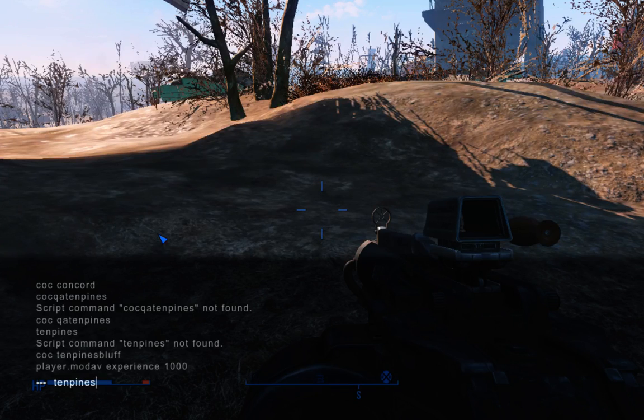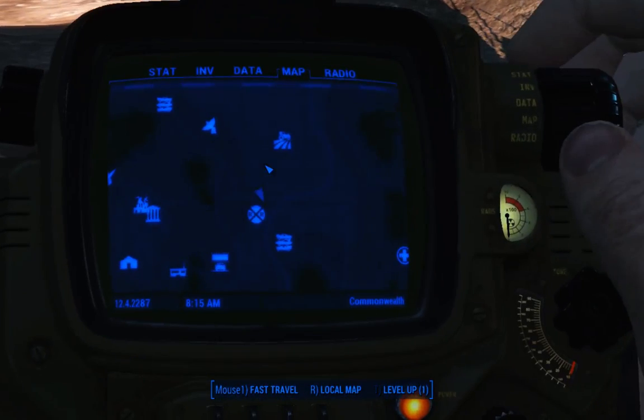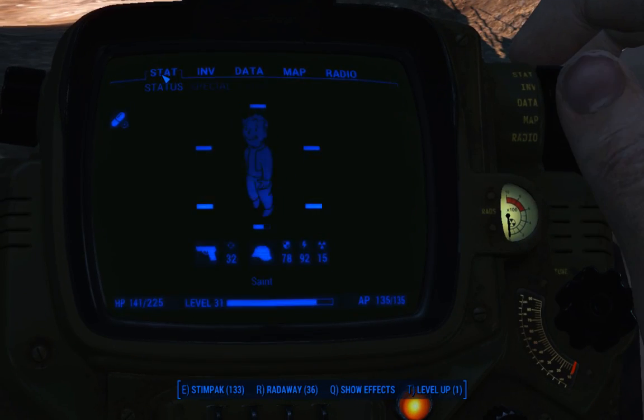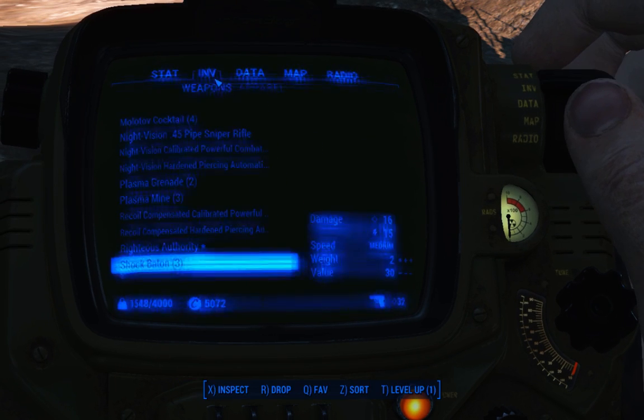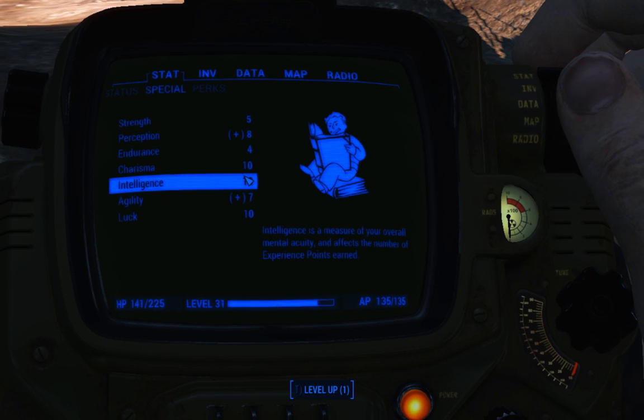Now, I already did this other one: set intelligence — or set intelligence to 10. It's player.setAV intelligence 10. But I already did it, and I will show you. Where's my stats? There we go — see, intelligence 10.